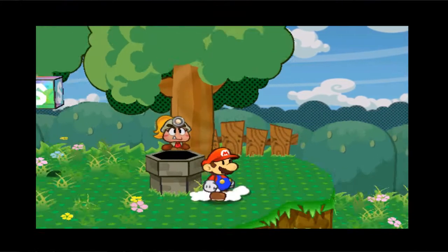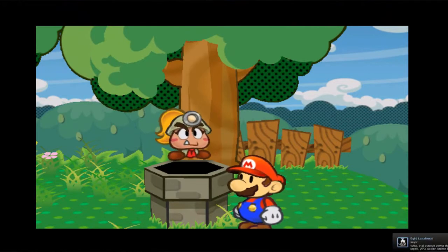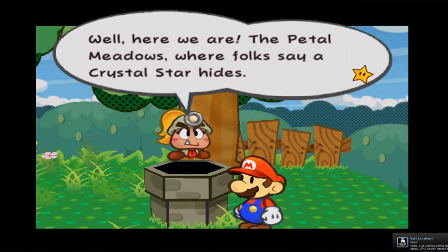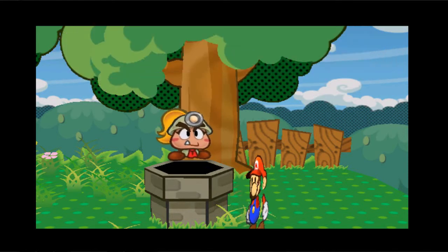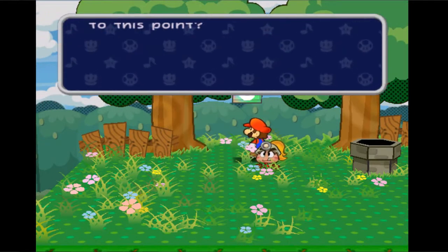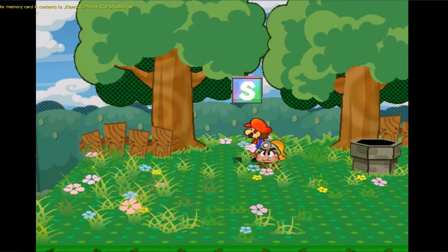Okay, we come out here. Well, here we are — the Petal Meadows, where folks say the crystal star hides. Woohoo, here we go Mario, the star of our adventure. This is completely awesome. Okay, I'm gonna stop reading the text, or at least all of it. I'll read it in my mind so you guys have enough time to read it.